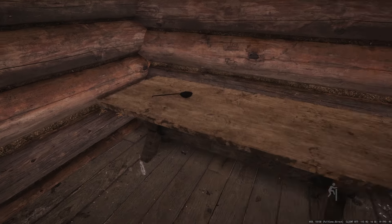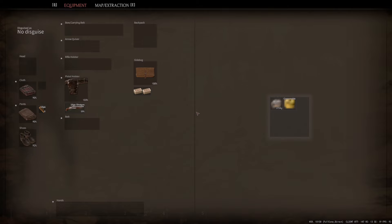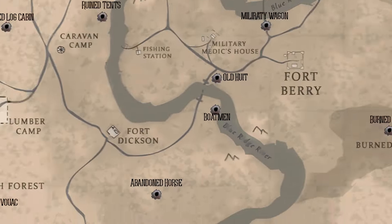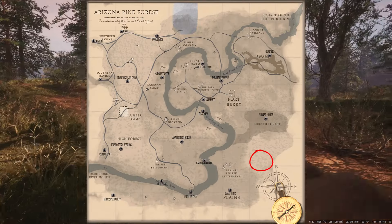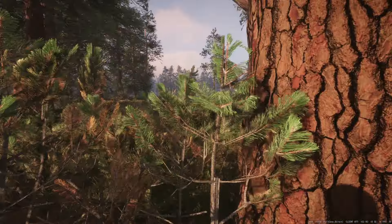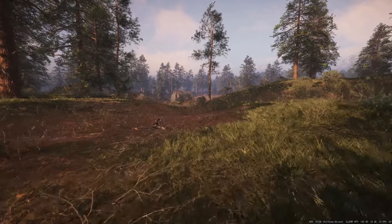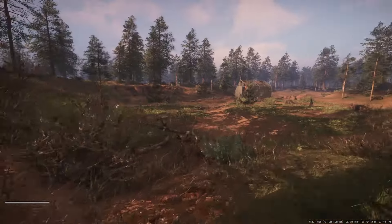We've got ourselves pretty close to the TPs on the east side of the map, and on top of this hill overlooking those TPs we've got a new shack — let's call it the TP Shack. There are a couple of heals on the ground as well as some things on the table. There's definitely quite a bit of loot here, so I'd assume this is the loot table that spawns in this area. Let's grab this apple to keep fueled for the mission ahead.